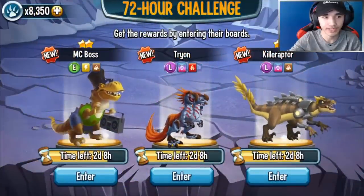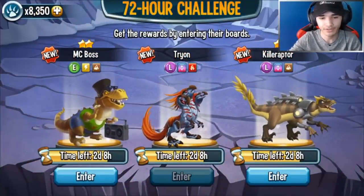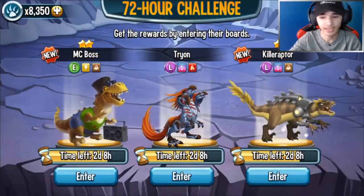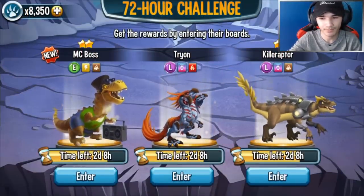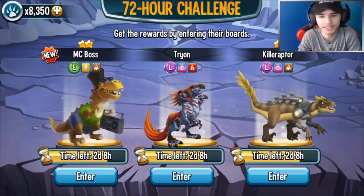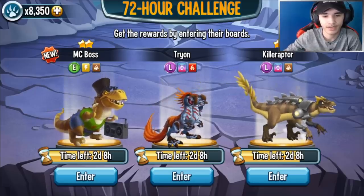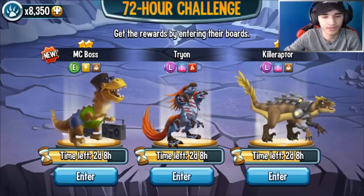Aside from that, there's actually a 72 Challenge going on right now in the game. For this new 72 Challenge I recommend going for Tyrant. If you have Tyrant already, then I strongly recommend going for Killer Raptor. This 72 Challenge isn't really that bad — it's a decent one. They're basically giving you chances of getting a free legendary, and if you want to accept that, you can go for it.